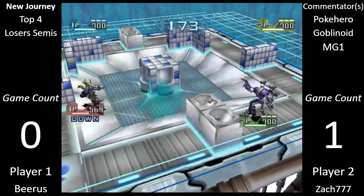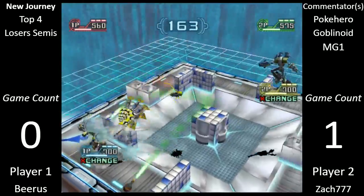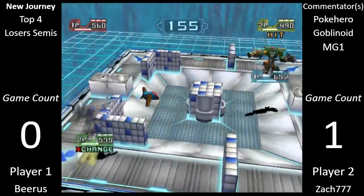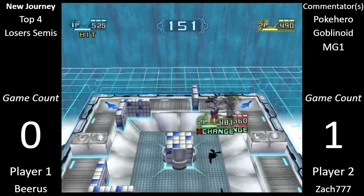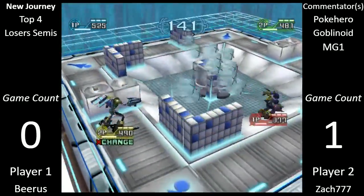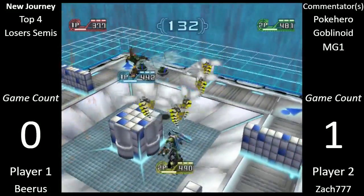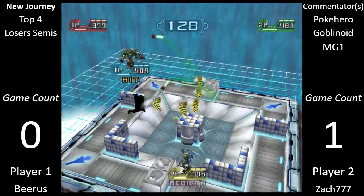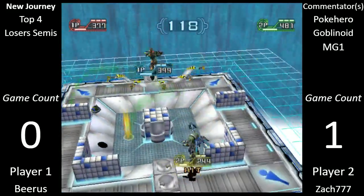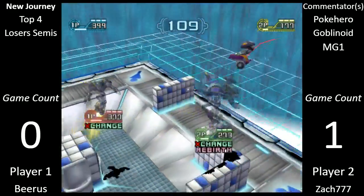I think he just likes being able to box people in with it. Wow, this is really hard to dodge but the high jump is certainly helping him. Beerus has got to pick his battles and he's not doing super well about it — he wins his matchup especially on paper, but he's not picking his battles very well. He's playing really safe with Hornet and I don't know if that's what he's supposed to do, not on Robos. When he dashes in he tends to hit Zach, but he's not been dashing in as much.